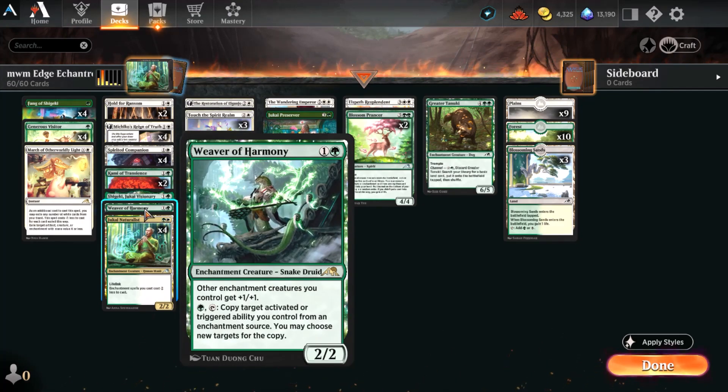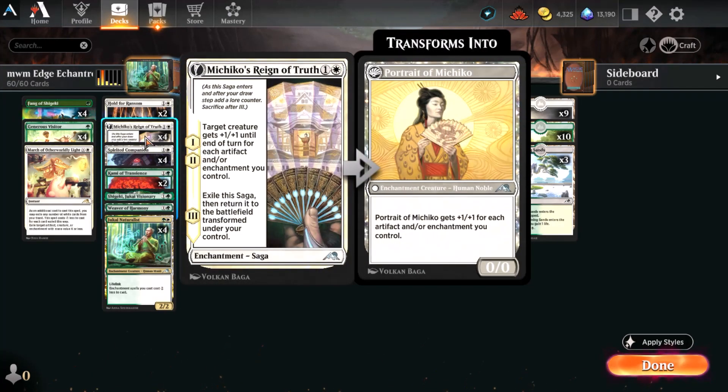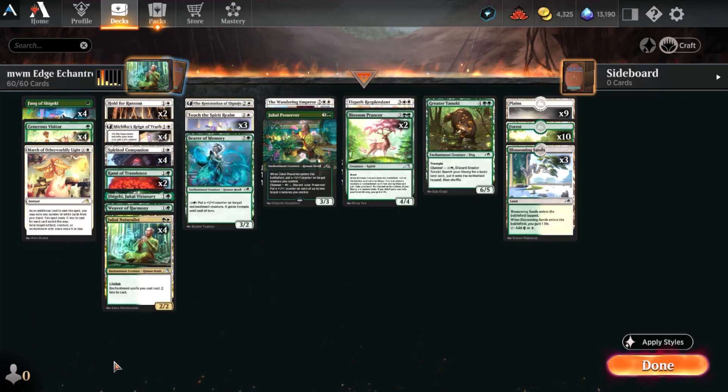Weaver of Harmony gives all your enchantment creatures — essentially your entire creature base — +1/+1. For a single green and tapping the Weaver, you can copy a target activated or triggered ability from an enchantment source you control and choose new targets for the copy. If I remember correctly, sagas are considered triggers, so copying that chapter one or chapter two off Michiko is really, really nice — doubling up on those shenanigans.